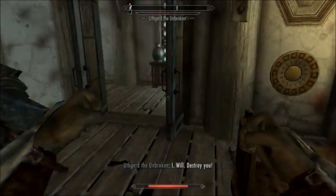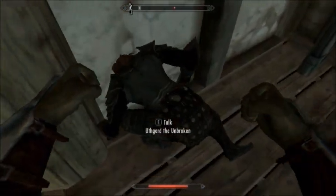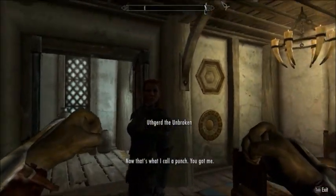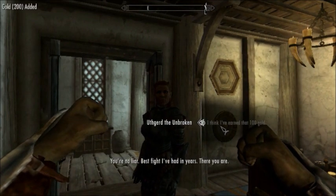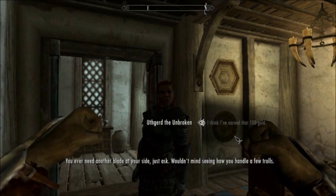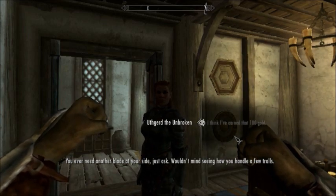I will destroy you. Die. You down? Yeah, that's right. Teabag when you're down. Now that's what I call a punch. You got me. Septum... Yeah. Now I think I earned some gold. You're no liar. Best fight I've had in years. There you are. If you ever need another blade at your side, just ask. Oh really? I'm seeing how you handle a few trolls.